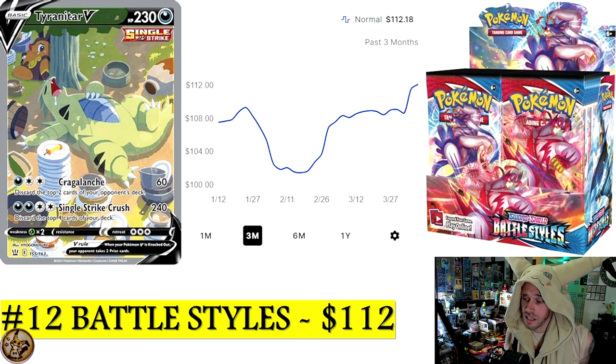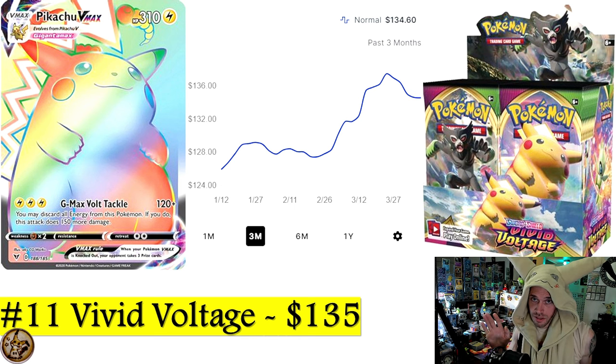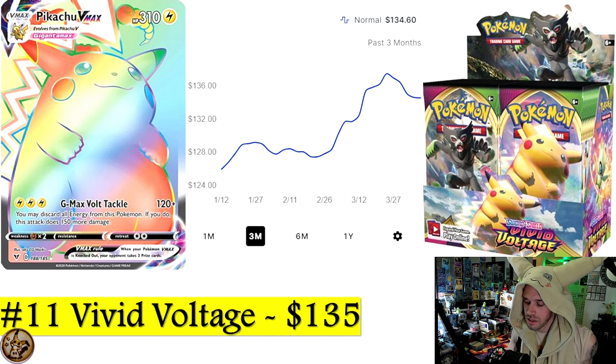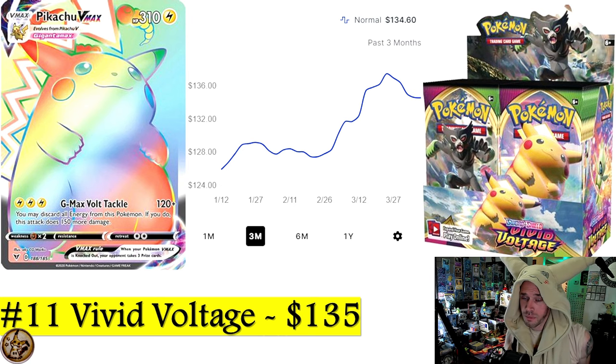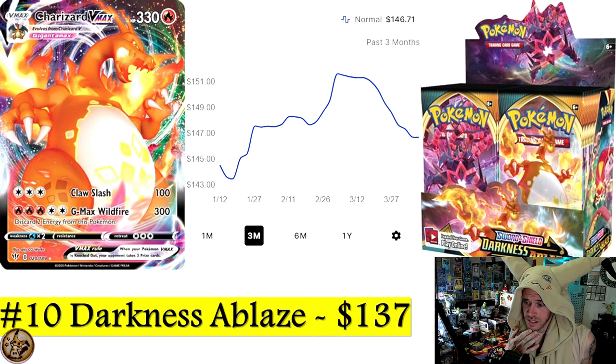Number 11 is Vivid Voltage — aka Rainbow Chonkachu. I love seeing any rainbow card do well, and it's about the only card doing well in Vivid Voltage. Today you can get a Vivid Voltage sealed booster box for $135.